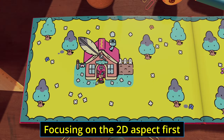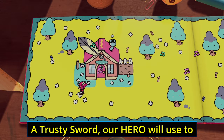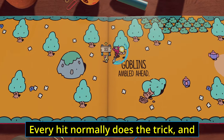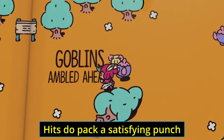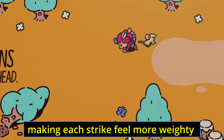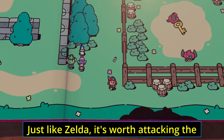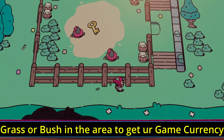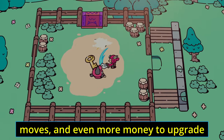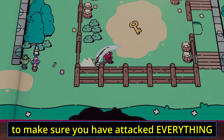Focusing on the 2D aspect first: you have a trusty sword your hero will use to easily slay all enemies within reach. Three hits normally does the trick, and most monsters will be beaten easily. Hits do pack a satisfying punch as there is a slight pause on contact each time, making each strike feel more weighty. Just like Zelda, it's worth attacking the grass or bushes in the area to get your game currency, which you can use to unlock more moves and upgrade them further.